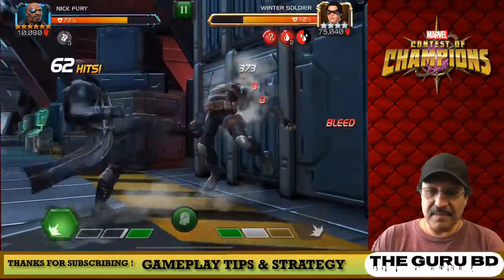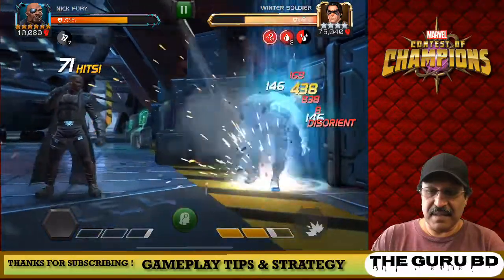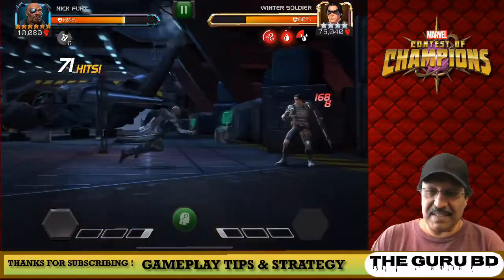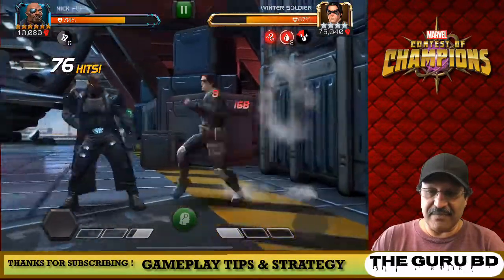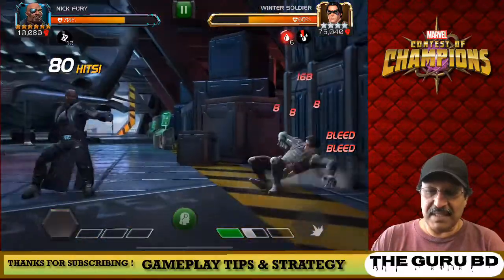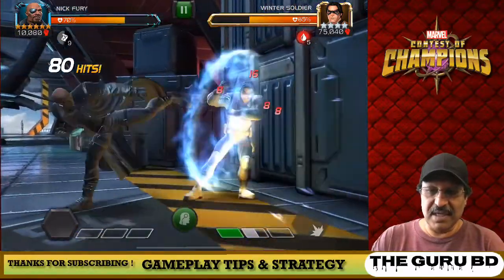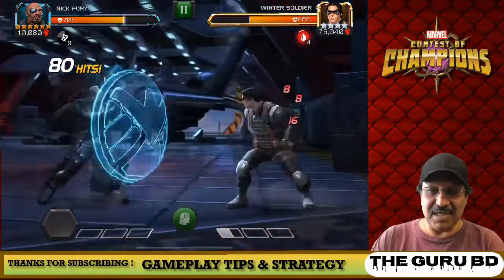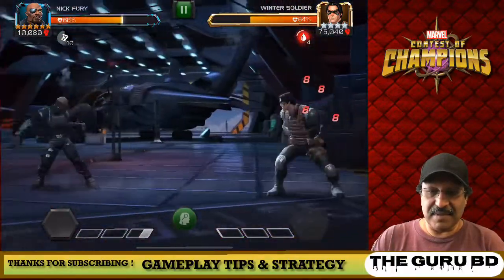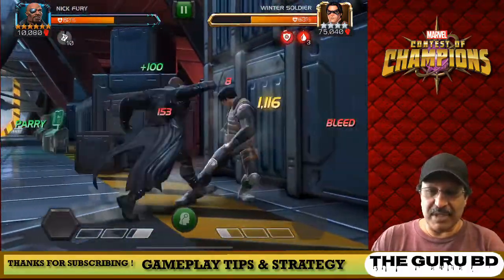We're going to build those tactical charges again. We're going to fire it off. Right now we're just having fun in the match — no problems at all. We have over six tactical charges, and we get our next four with this SP1. We're going to land those blades again — fire it off regardless of missing or not. When we take hits, we get tactical charges. That's one way to get it as well.